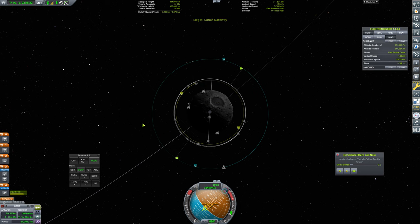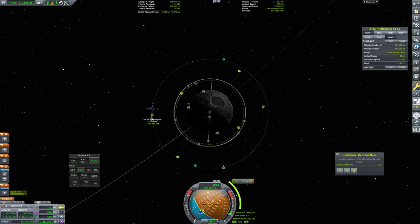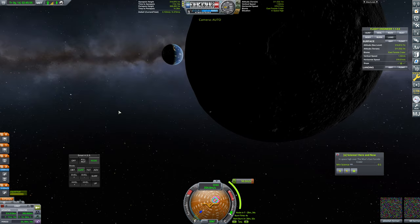We'll set the Lunar Gateway as our target. We can see we're off by one degree — I can work with one degree. Let's see what it would look like if we were to rendezvous about here. That's pretty close — we would need to bring it over about here, that is 1.5 kilometer separation. We can definitely work with 1.5 kilometers. Let's align to the node.